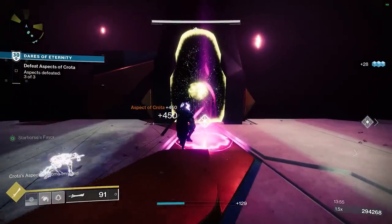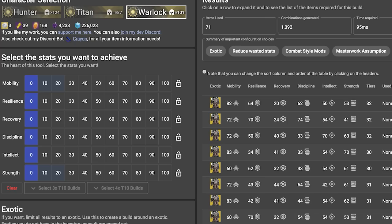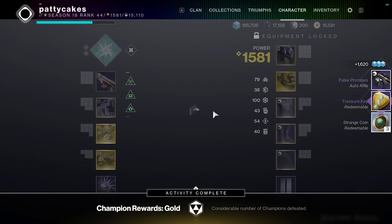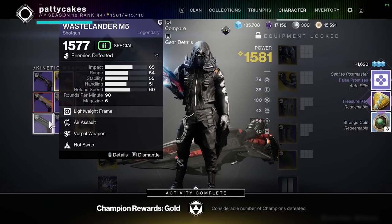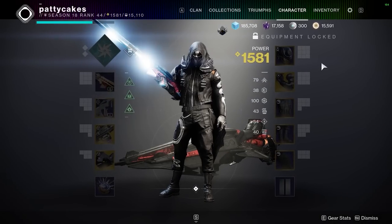For people who find that too complicated, there are some really cool tools you can use. Both DIM and the D2 Armor Picker are websites that let you look at all the stats across your armor pieces and optimize them to give you the best stat distribution. If it's a little too much to keep tabs on exactly what you're looking for, those are great ways to put together builds. But it's good to know what you're looking for so you know what to keep and what to discard.